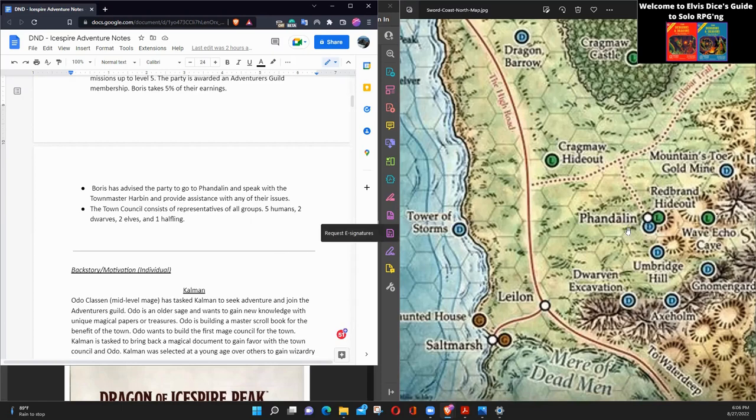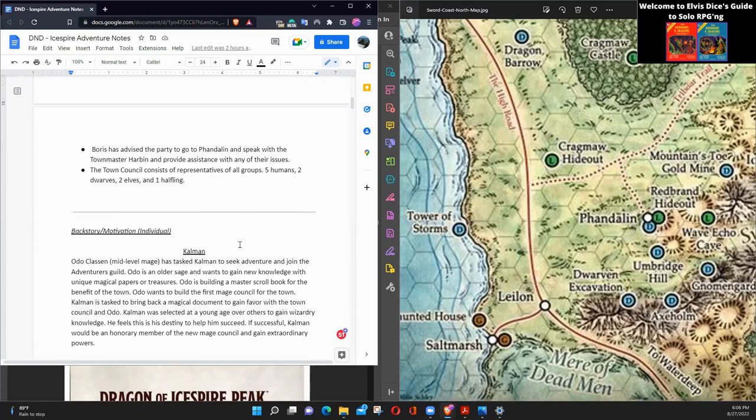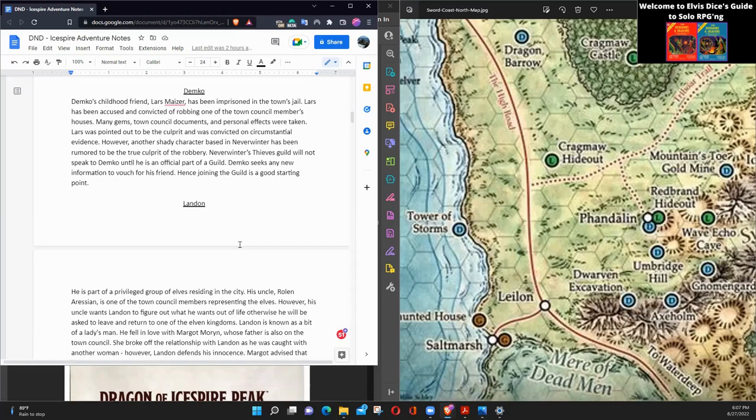That's the driving force for why these four people have gotten together to adventure. Individually they'll have different motivations beyond the citizen duty of joining the Adventurers Guild. I'll share the four characters I created and their backstories — and this is even before rolling the character sheets. To me, the backstory is a separate but important step.